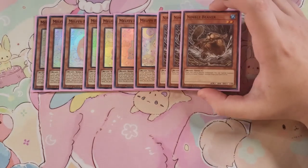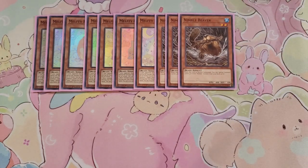For the Beast monsters that are level two, we're going to be playing three copies of Nimble Beaver. Nimble Beaver, if it's normal summoned, lets you special summon another Nimble monster that's level three or lower from your deck or graveyard to your side of the field, which is pretty cool to get you an additional monster to go into a rank two play or into a link play.